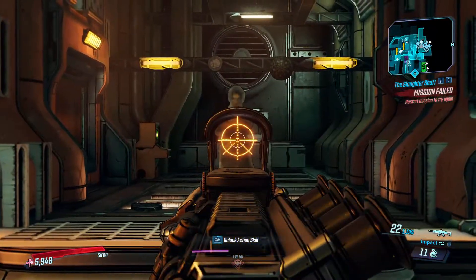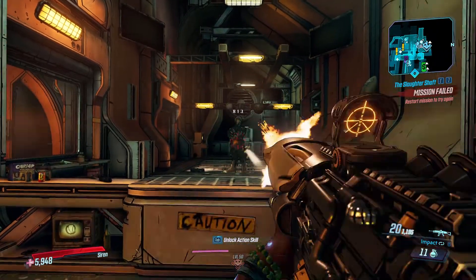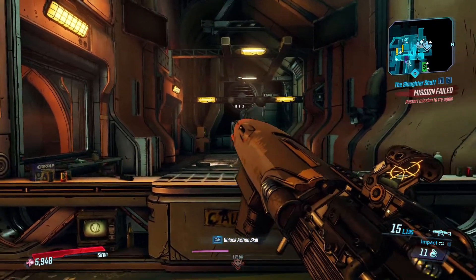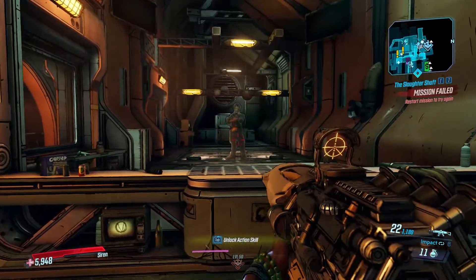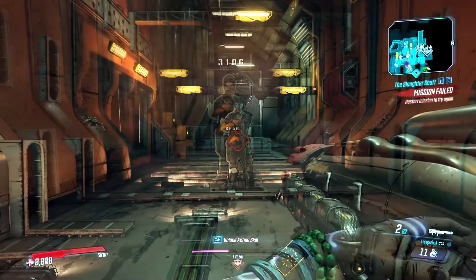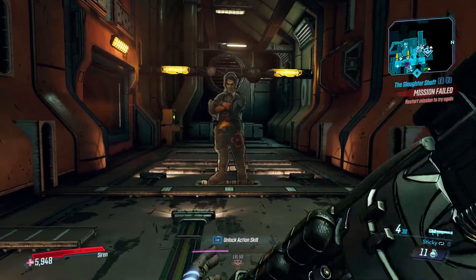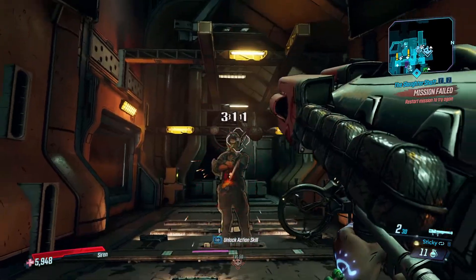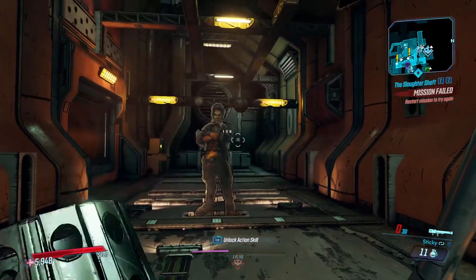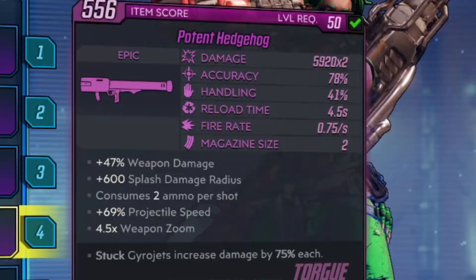We're going to take a look at how Torgue stickies work in this game. If you are unfamiliar with Torgue stickies, Torgue weapons — at least non-uniques and non-legendaries — have two firing modes. The first is impact mode, which works like a regular gun, and the second fires sticky bullets. The sticky bullets deal far less damage on impact, but they deal a lot more when they explode, and they explode when you reload. Having more pellets stuck to a target will lead to more damage being done by each pellet, based on a percentage shown on the gun card.